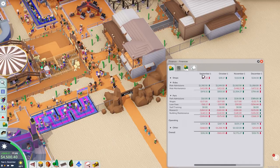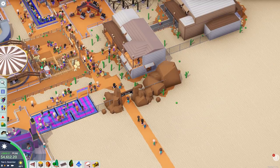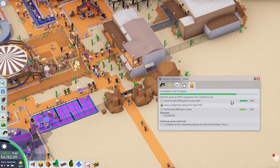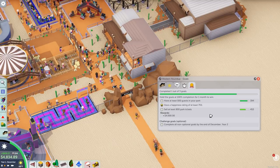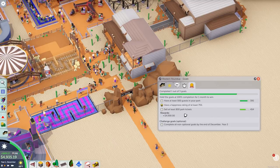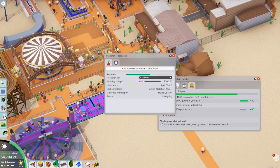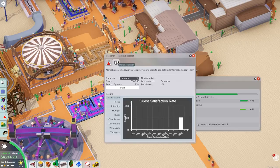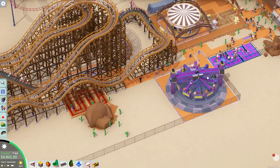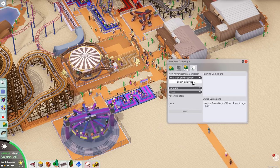Where are we at with the campaign goals? We're at the end of year one. We're getting close — we only need a little more than 100 guests, so 106 guests in the park. Sell at least 800 tickets — we're in December and we have over half of 800, so we're on track. We might need another roller coaster. We are researching a flying coaster — that's gonna be great. I should probably do an ad campaign for the new coaster we just built. Let's spend money to make money.